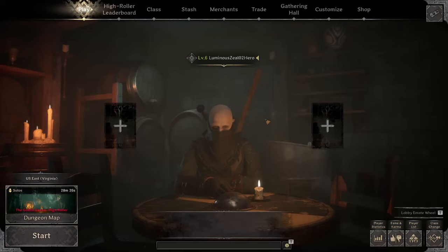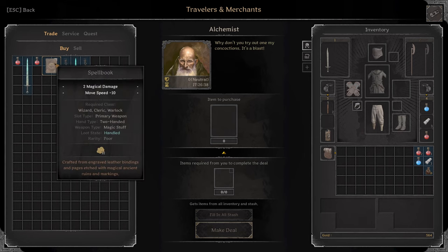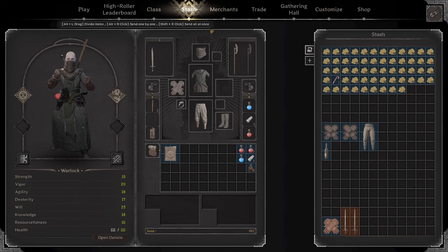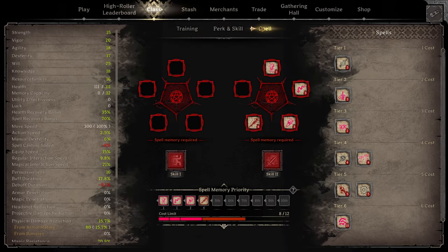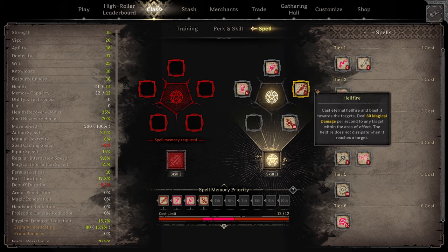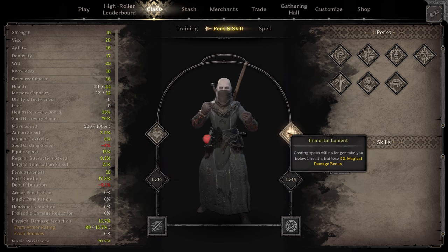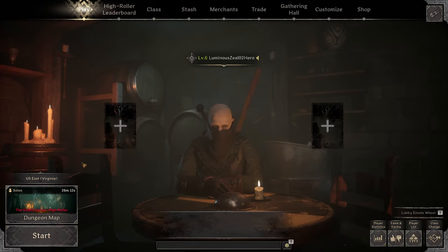Hey what's up guys, LimitedZeal here, welcome back to episode two of the zero to hero series where we started from level one and we'll keep playing until we buy or trade for a golden key. We have the goblin caves here in solos. I'm going to buy a spell book and do the unforgivable — we're going to run Warlock with spell memory. Decided to run curse of pain, curse of sacrifice, hellfire, and flamewalker, and also changed out our perks to torture mastery and immortal lament. A bit risky but let's give it a try.